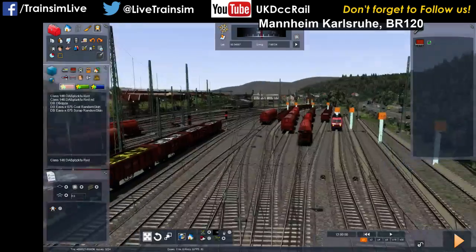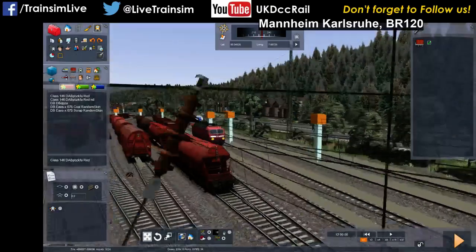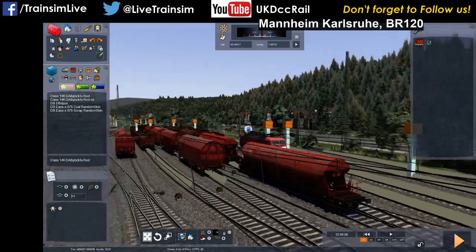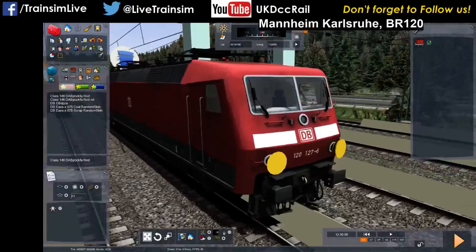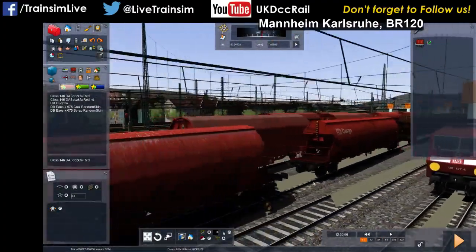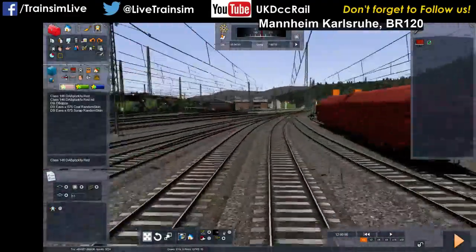So that was a quick look at the wagons that have just been released. They're three separate packs, all individually on Marketplace. I think they're £2.99 each. Joe asks: why do I have a BR-120 there? Why not have a BR-120 there? Let's call it subliminal advertising, shall we?